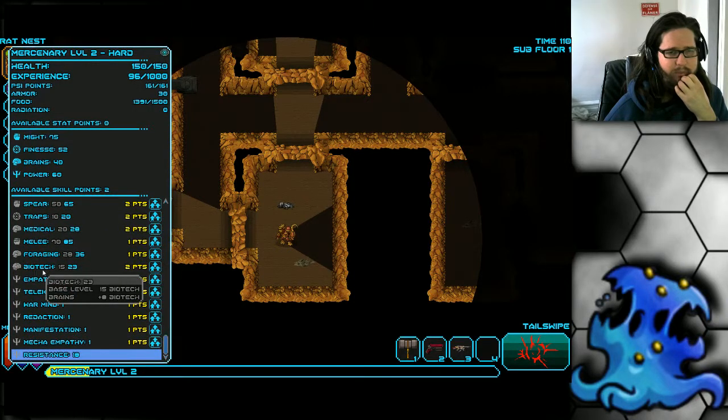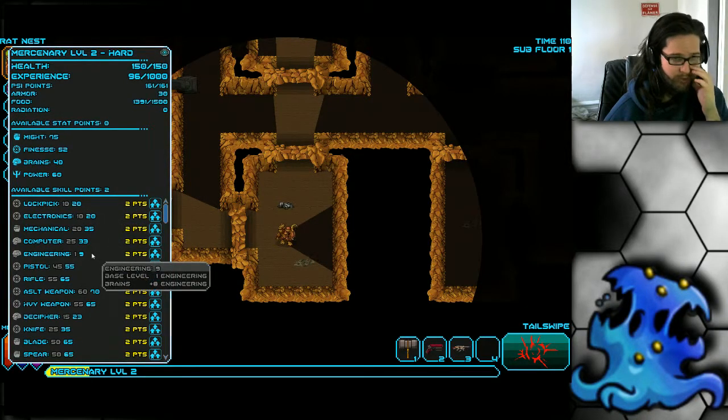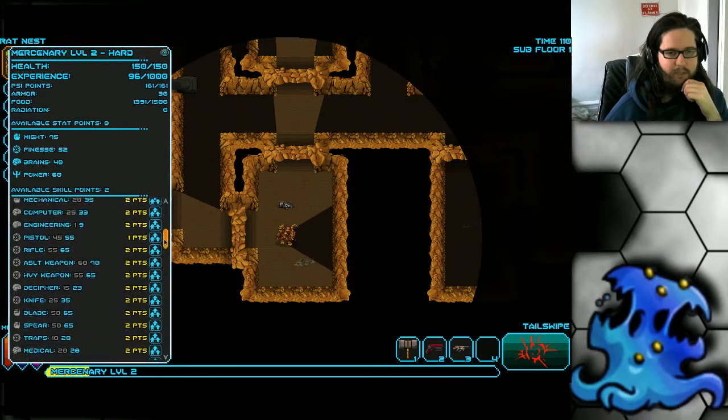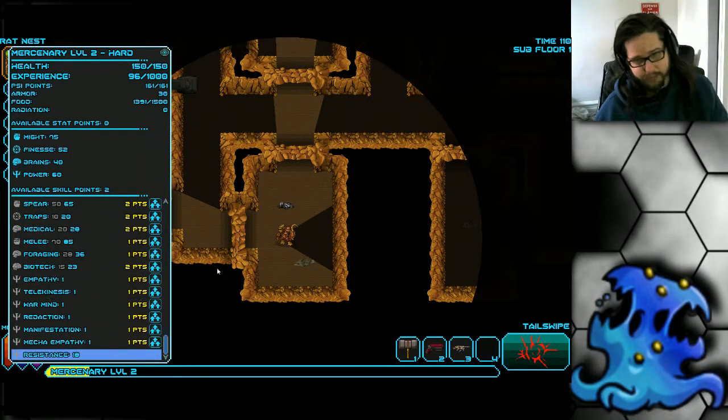What I would do is level up biotech whenever you can — whenever it costs one point, put a point in it. This is a high priority. Also get forging up, but don't get it too soon — wait till it's at a 45 breakpoint so you don't waste points. After those priorities, once you stop using resistance, put your remaining points into mechanical skill. I wouldn't touch lockpick or electronics much — they're nice but a luxury you cannot afford. With your last few points, depending on what weapon you find, get rifle skill up — rifle is a very important weapon skill. So: biotech, forging, mechanical, and resistance — those are the skills I would suggest.